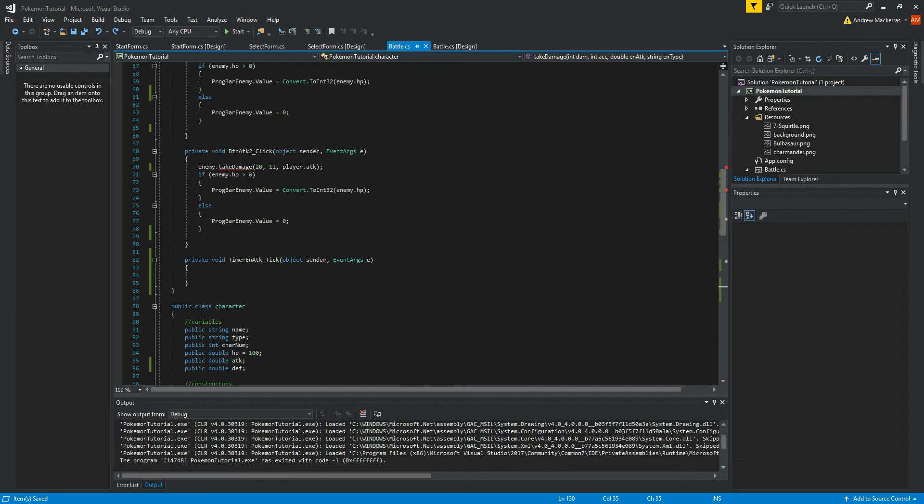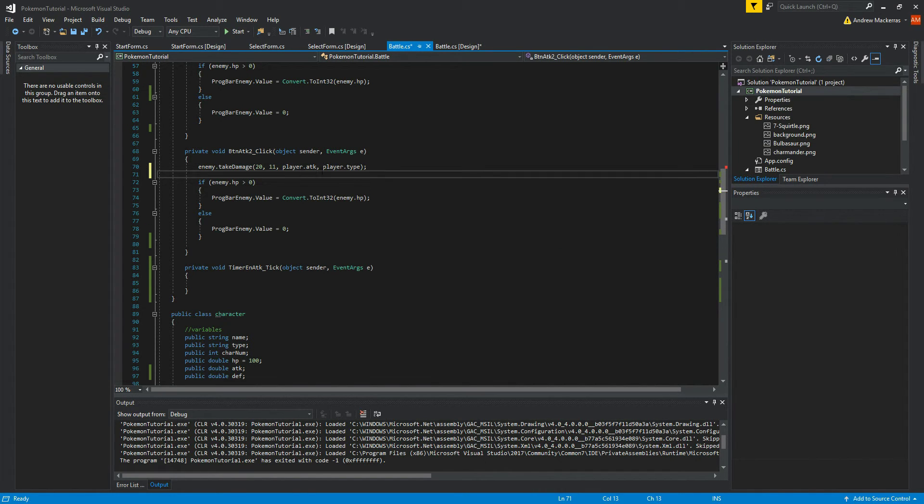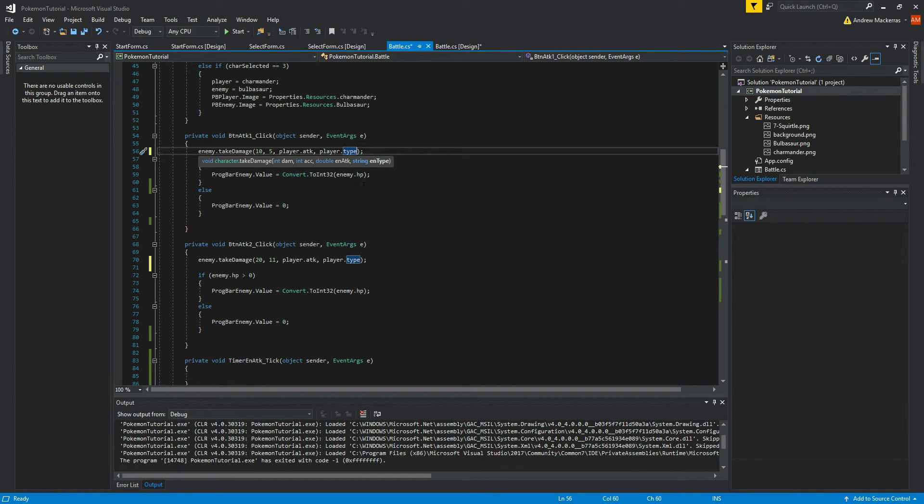The reason I did this before the actual enemy attack is because we need to go back and add the player's type as a parameter. We now need to pass not just the attacker's attack stat but also the attacker's type. If you want different move types — for example a normal tackle and a fire ember for Charmander — you can do that by passing 'normal' for the tackle, which won't change anything, and 'fire' for ember, but you'll need to code it a bit differently.